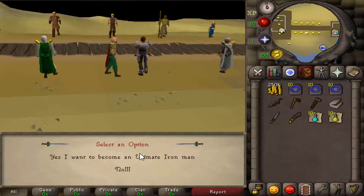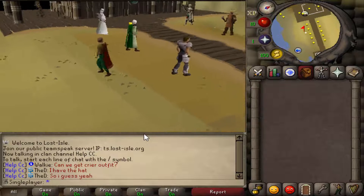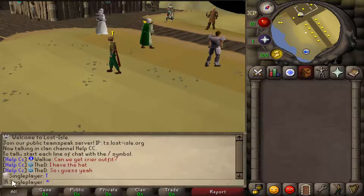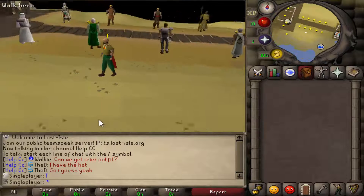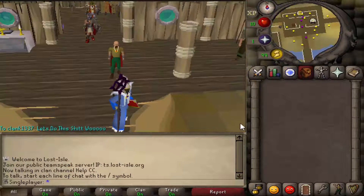There we go, finally. Are you sure you want to become an Ultimate Iron Man? Yes, please. There goes everything. Time to start the adventure. I have my Ultimate Iron Man logo, which is awesome. Hunter has been released. Corp has been released. Let's get started.